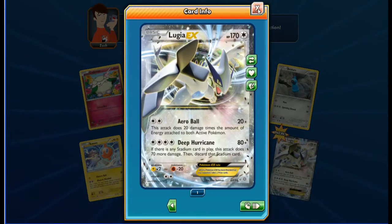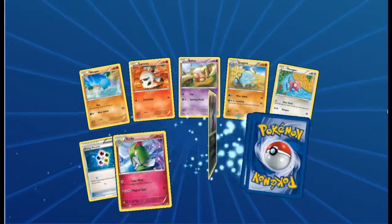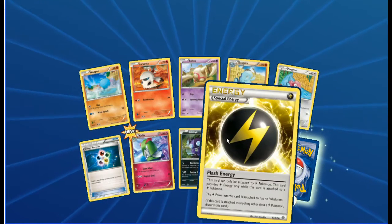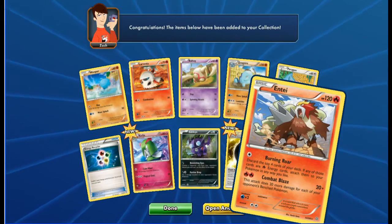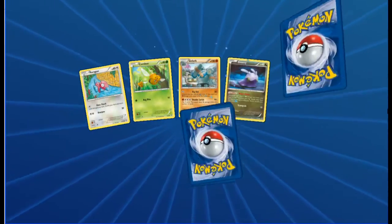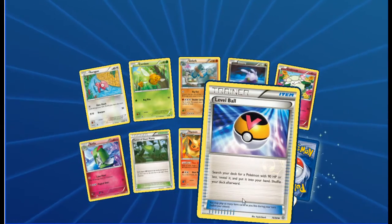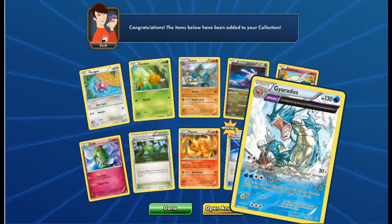That is a monster of a card. Wooper, Larvesta, Baltoy, Quagsire, Porygon, Energy Recycler, Reuniclus, Sableye, hollow Special Energy Lightning - and we have a regular Ariados. Next pack: Porygon, Combee, Golurk, Goomy, Cottonee, Reuniclus, Forest of Giant Plants, Flareon reverse, Level Ball - and a Gyarados hollow Ancient Trades.